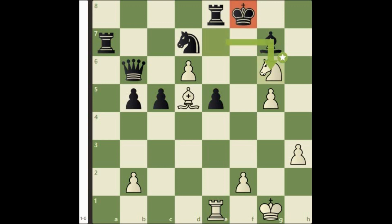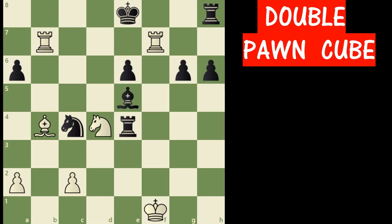If you cracked this puzzle without using a chess engine, then trust me, you are an absolute legend. Now it is your turn to solve this one. It is white to move and mate in 4.